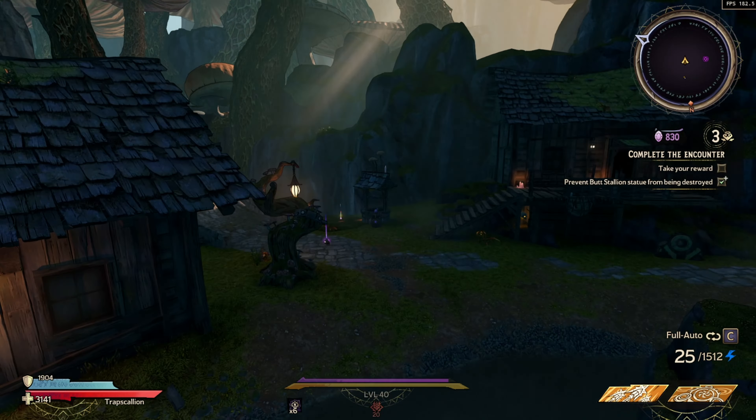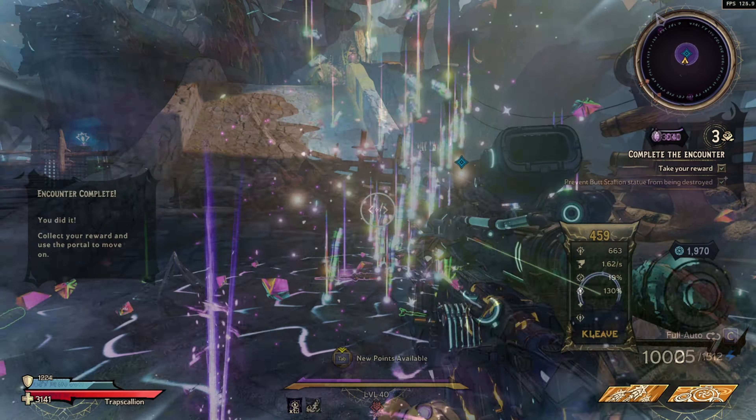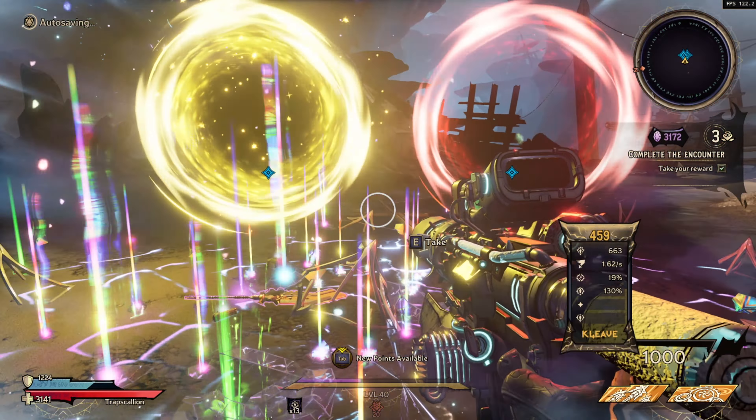What's going on guys, it is Insanity here and welcome to today's video. We're going to be talking about how you can beat the Keeper of Nature raid boss in Tiny Tina's Wonderlands. This boss's name is Barkenstein and it's associated with the green symbol found on your chaos runs.